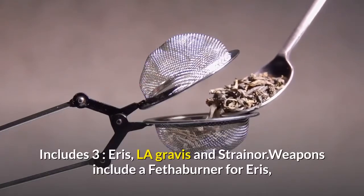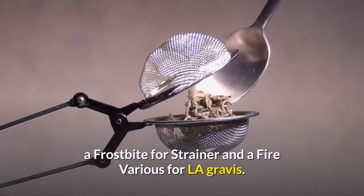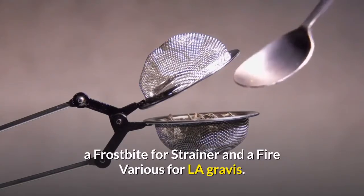Includes three minifigures: Aris, La Gravis, and Strainer. Weapons include a Featherburner for Aris, a Frostbite for Strainer, and a Fire Varius for La Gravis.